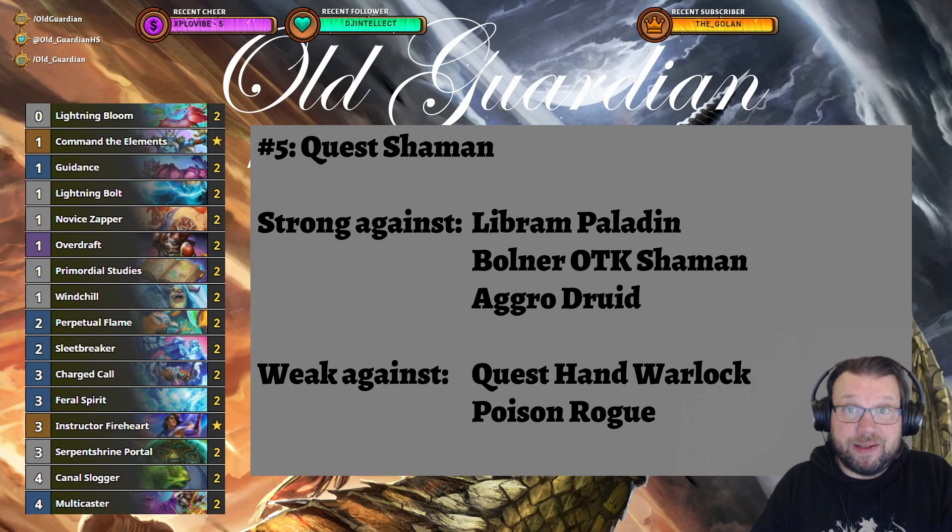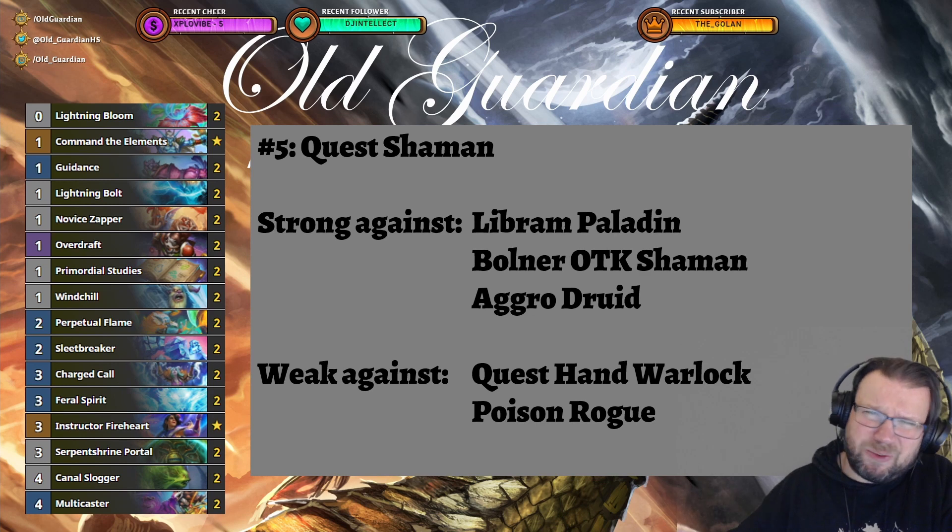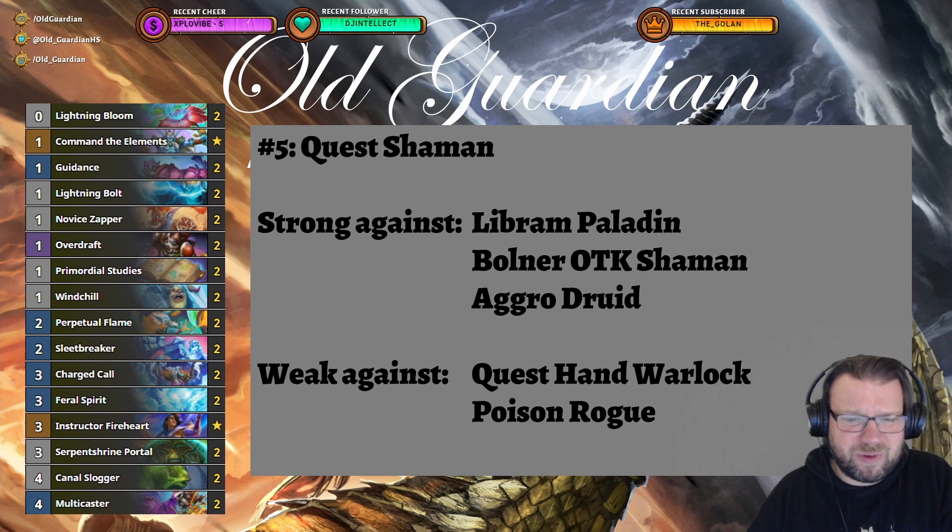The number five deck at the moment — still undervalued, still a great deck — is Quest Shaman. It also suffers a little bit because it has a weak matchup against Poison Rogue, and Poison Rogue is hard on the rise. But Quest Shaman has a bunch of other good matchups to compensate, such as a great matchup against Libram Paladin and against Aggro Druid. Aggro Druid being one of Poison Rogue's counters, you can kind of help Poison Rogue players by playing Quest Shaman.